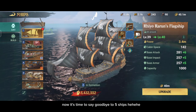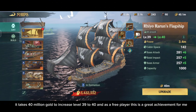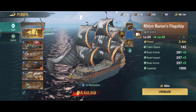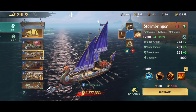And this is the end-of-season prize — to get first place we just collect as many points as possible without having to occupy Port 7. It takes 40 million gold to increase from level 39 to 40, and as a free player, this is a great achievement for me.